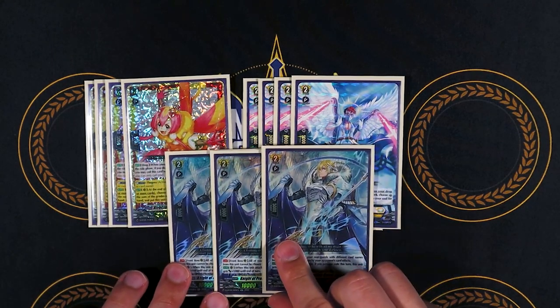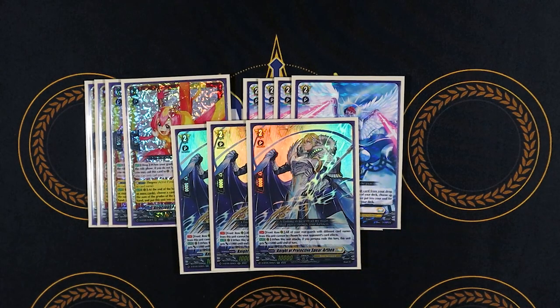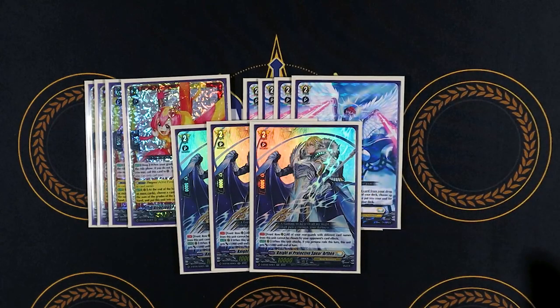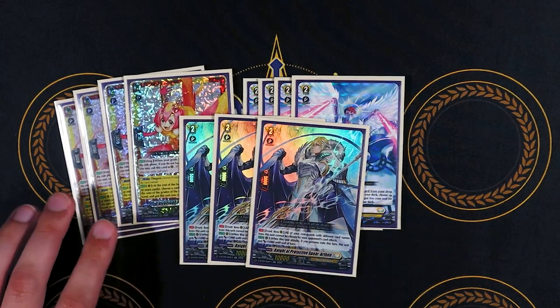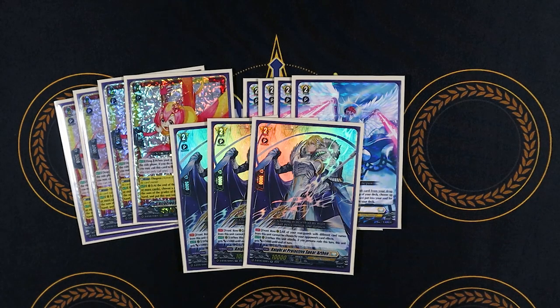Lastly for grade 2s: three copies of Arthin. It's a really good card against control decks. First skill: front row — all your rearguards with different names from this unit cannot be chosen by your opponent's card effects, so if they want to choose something, they have to choose Arthin. Second skill: when this attacks, if you Persona Rode this turn, it gets 5k — a good 15k beater. With Persona Ride it's a 25k beater, and with a boost hitting for magic numbers. Decent card to run in the deck.